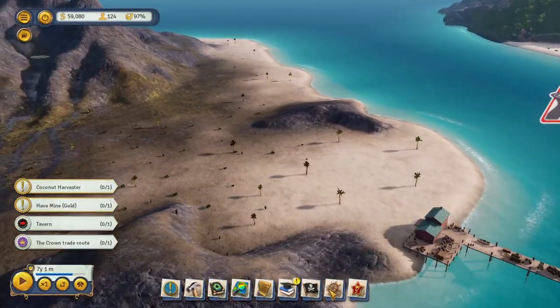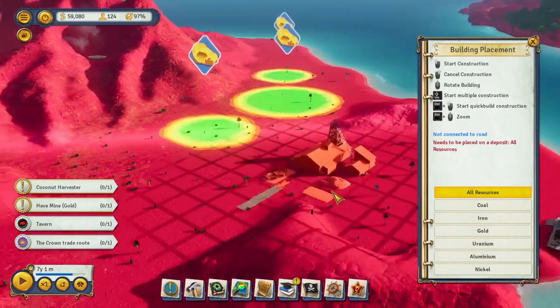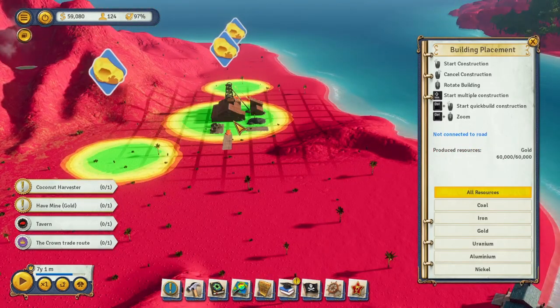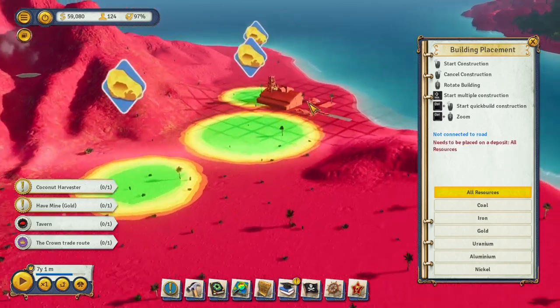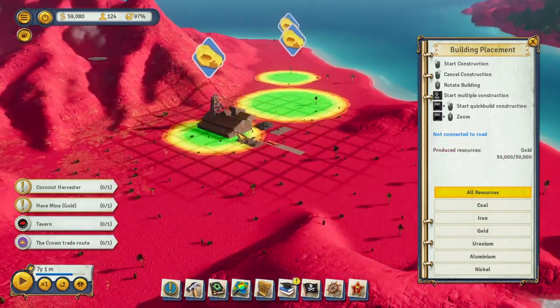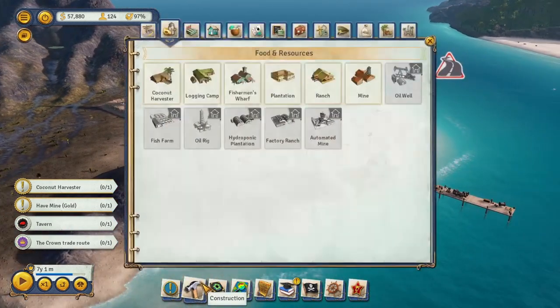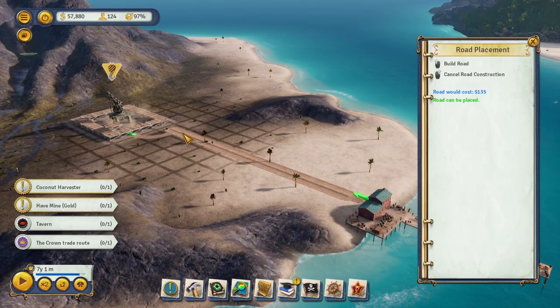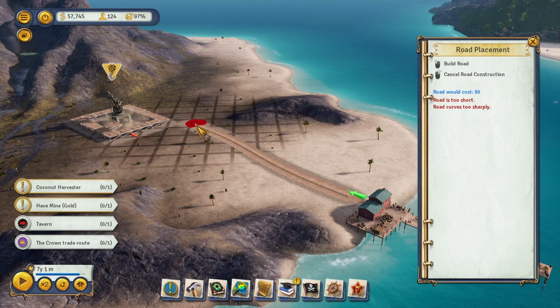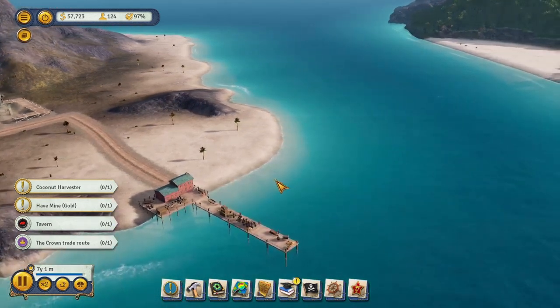We're gonna build a gold mine. There are a couple of spots for gold mines over here — this one looks nice and big. There are 60,000 resources there to pull up, while the other ones only have 30,000. We'll build a road here.